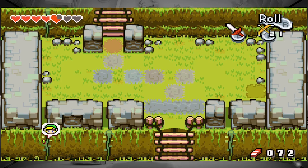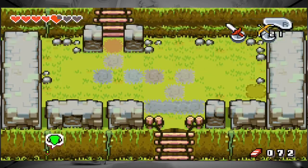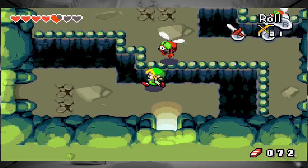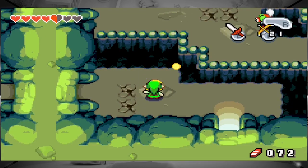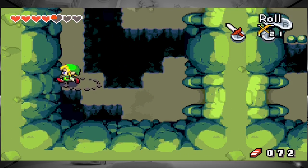Good thing Link's so good at losing vines. Oh, that's the wrong one. Those are just tiles. I thought the ground was going to fall out beneath me.